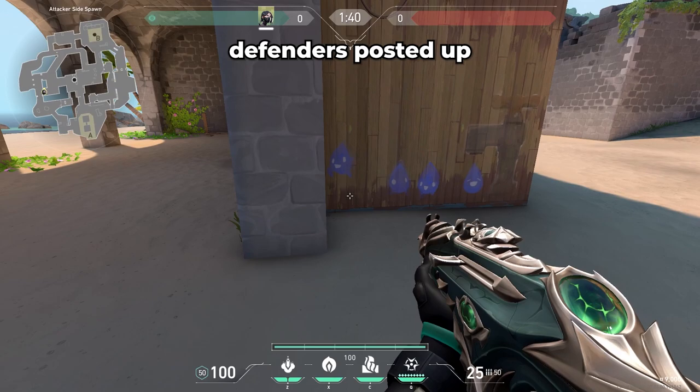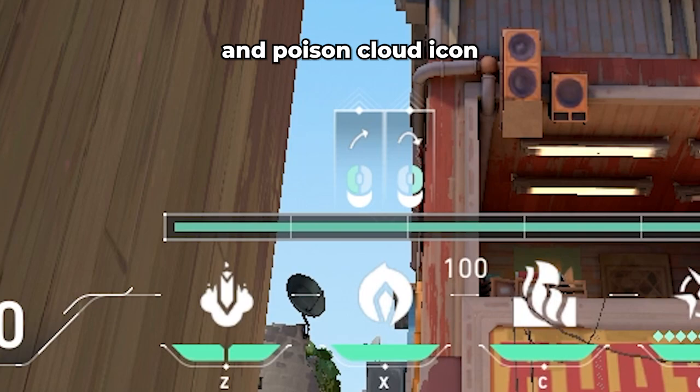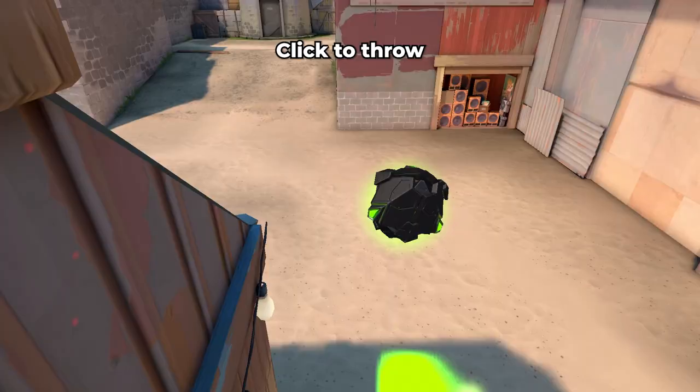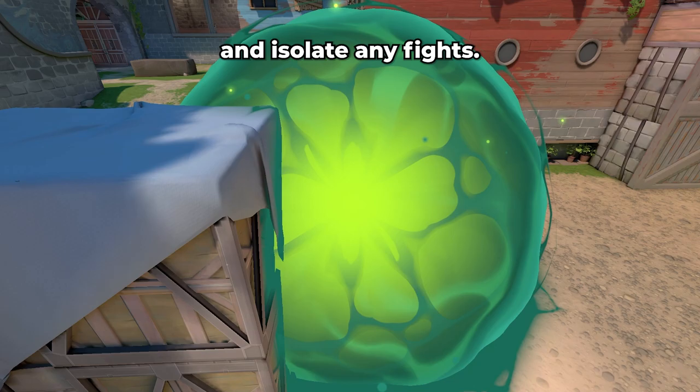If you want to cross into mid doors without having to worry about defenders posted up at nest or elbow, walk into this corner by these water droplet drawings. Look at the satellite dish on top of the tower in mid, and place the HUD line in between the Snakebite and Poison Cloud icon in the middle of the dish, cutting it into halves. Click to throw, and this Poison Cloud will completely block off anyone holding an angle from nest or elbow, allowing you to cross into doors and isolate any fights.